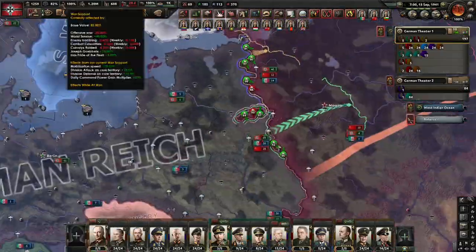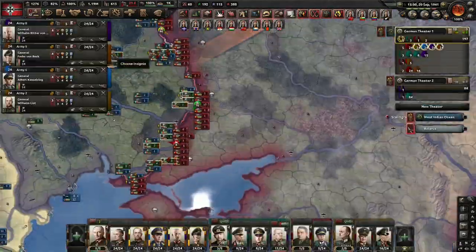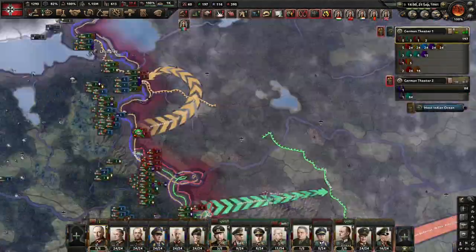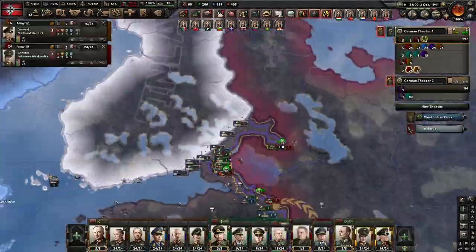In the Peace Conference, if you puppet British Malaya, you are going to have a war with Japan if they went down Purge the Koda Faction. Also steal as many ships as possible, as that will help greatly.